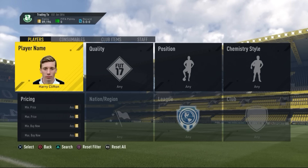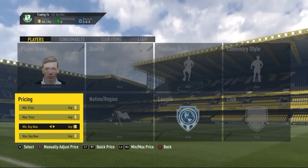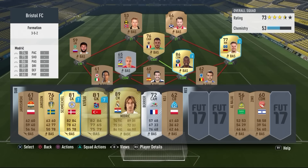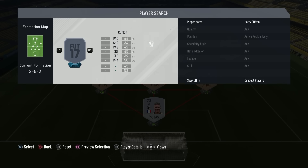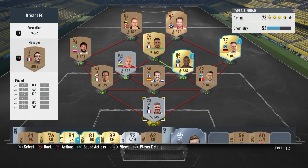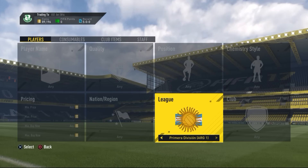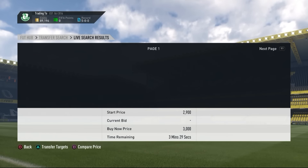The twelfth method is trading with really low-rated players. People actually want to get the lowest-rated cards on the market right now. If you have a card below 46 rating, check your club because they're either extinct or going for 5k plus. This 45-rated bronze card is extinct on the market — pretty crazy stuff.